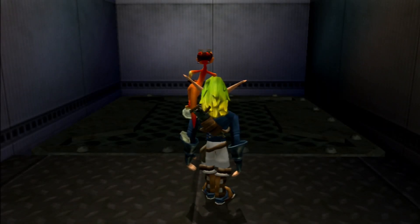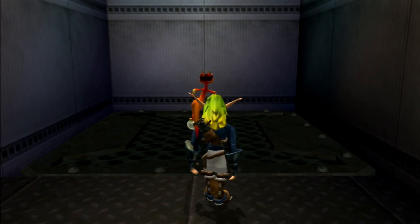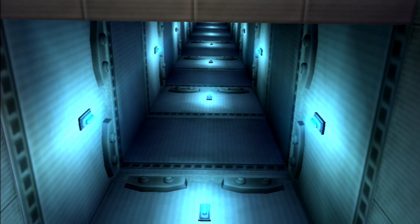Hello guys, welcome back to my Jak 2 Renegade Let's Play. In the last episode, we just rescued Ashen from the pumping station and we destroyed some turrets which had switches below them. And in this episode, we're going to be riding this elevator up to the top where we're going to be infiltrating the palace rooftops.